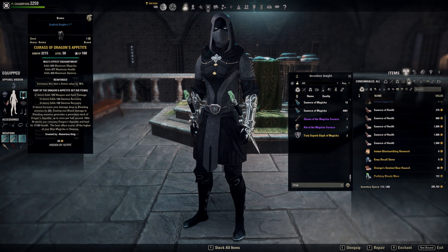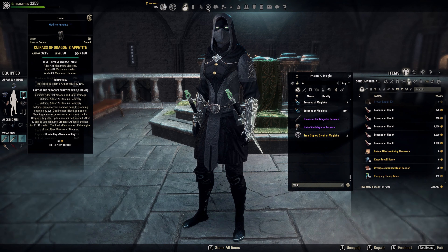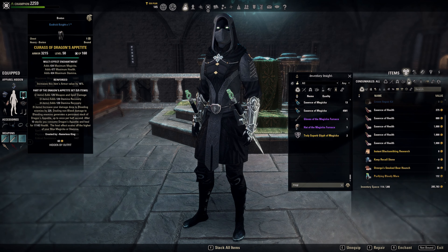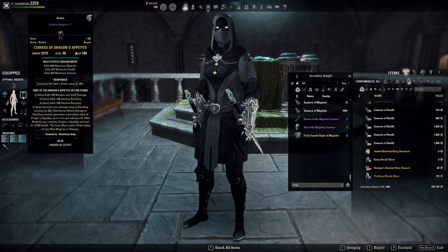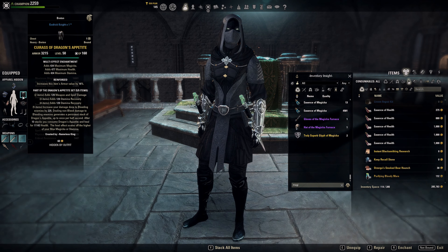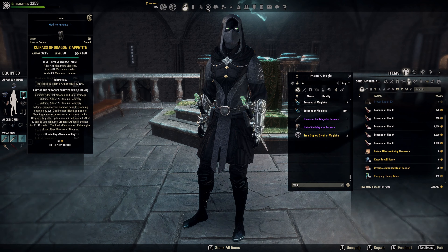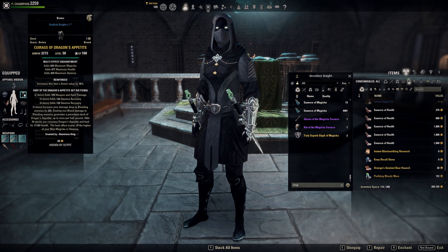But with Dragon's Appetite you also get a heal. You gain stacks when you deal non-bleed damage to enemies that are bleeding, and when you reach 10 stacks you consume Dragon's Appetite — basically consume the stacks — and you get a heal. The tooltip shows 11k here, which scales off your stamina, and we do have quite good stamina with 27k, so the heal is great.